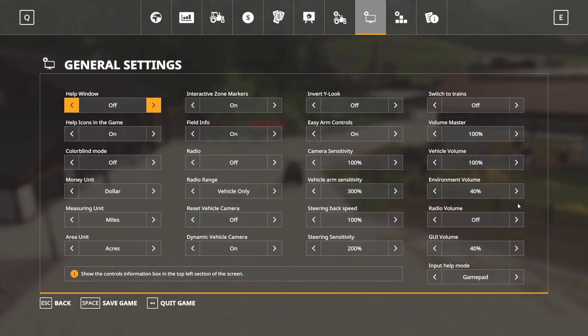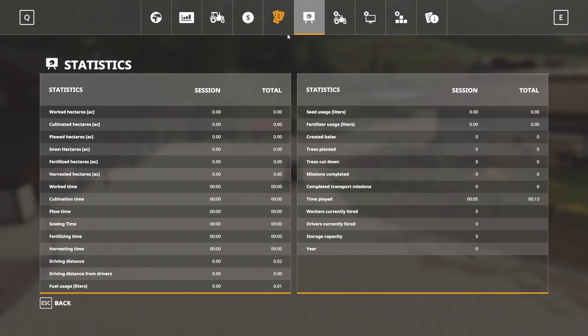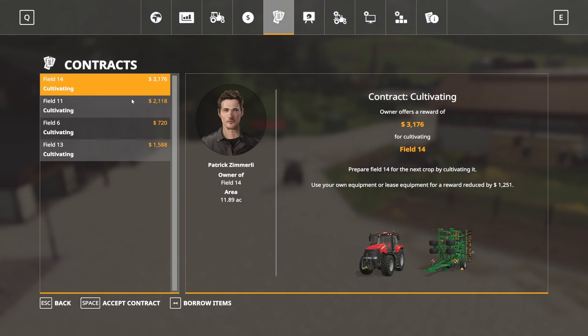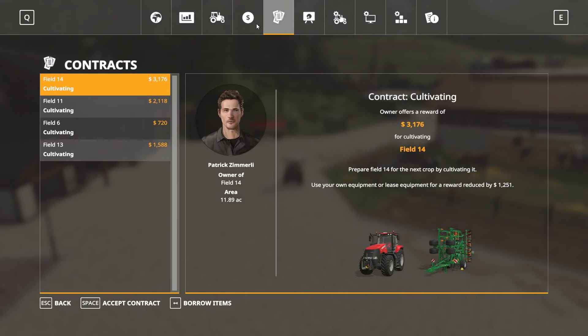If we hop into the main menu, it's mostly the same as normal. One difference is there's no animal screen at the top — you will not find your animals there; they've been moved to a separate screen, which we'll go over in a second. There are still contracts, leasing, and borrowing options. You can still borrow money and repay it on Seasons.